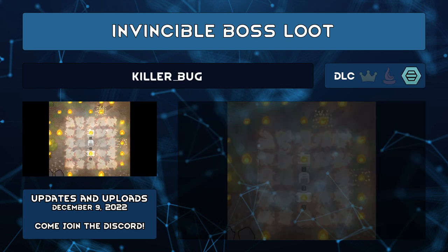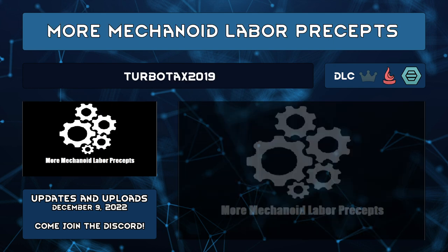Invincible Boss Loot by Killerbug makes the signal chip, power focus chip, and nano structuring chips invulnerable, because how many of you have lost the very thing you wanted from summoning the mech raid? In the chaos, it's pretty easy to do, especially with exploding mechs everywhere.